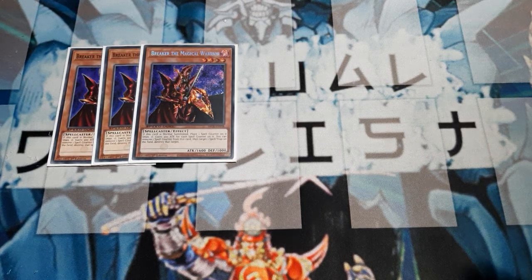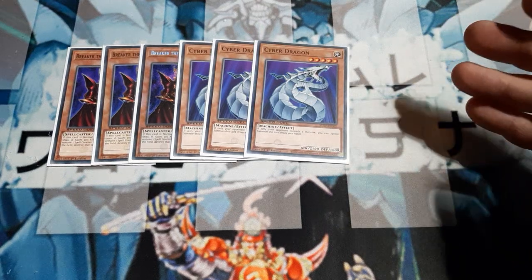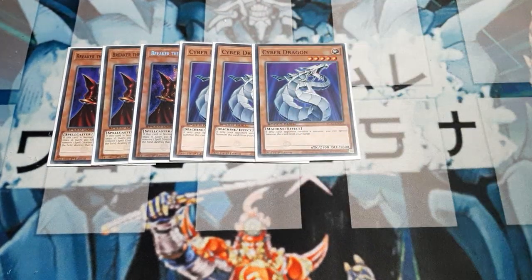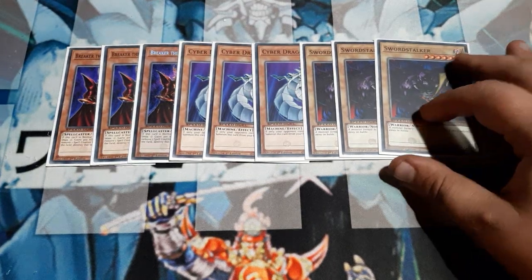Next up is something that the GX box gave us — we definitely need three copies of Cyber Dragon. Cyber Dragon is really just trying to help us with our 1-2 summoning. If only the opponent controls a monster, we can special summon this card from the hand. As long as we don't start with any monsters — boom, Cyber Dragon, quick tribute into Swordstalker. Since I'm not running Soul Exchange, I did want to make sure I wasn't giving up my turn when I could just go offensive. Play it your way — there is more than one way to run this deck.